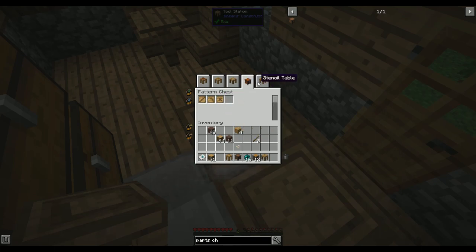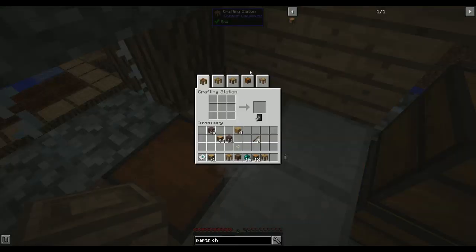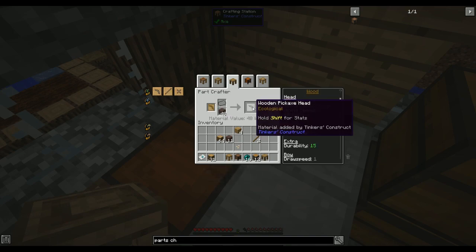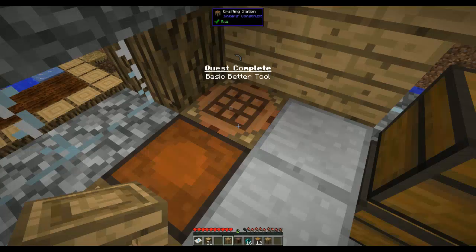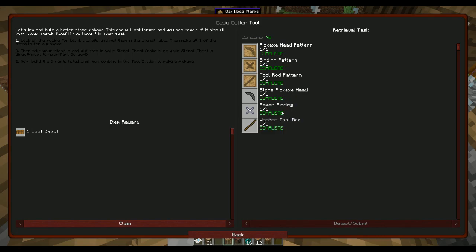Let's make everything out of wood first. In the Part Builder, put a stack of wood in - we can make a wooden pickaxe head, wooden tool rod, and wooden binding. Wood isn't the best durability but it has the Ecological trait. The quest completed even though it wanted paper - interesting. I made everything out of wood but it still counted.